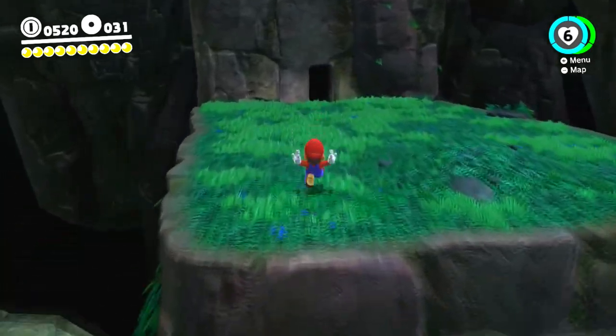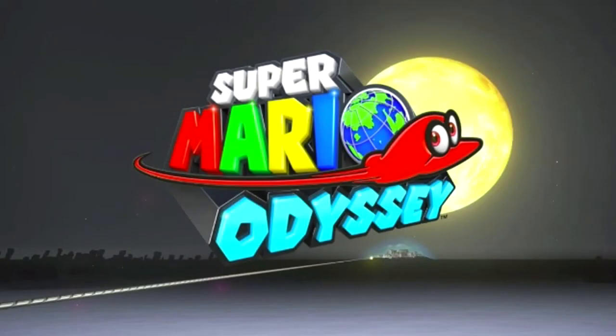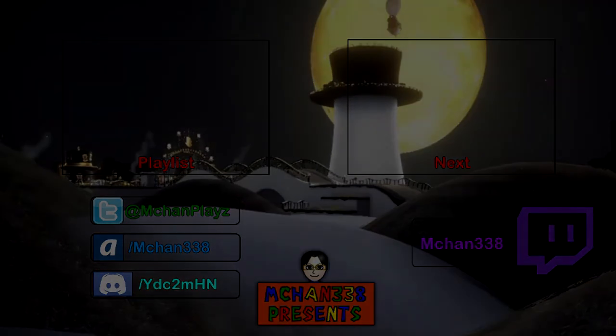That is our two power moons that we can get here in this nice little hedgehog ruins — more of a dinosaur ruins of some sort. That is pretty much all we can do here, so let's go ahead and make our way out. We'll see you next time!